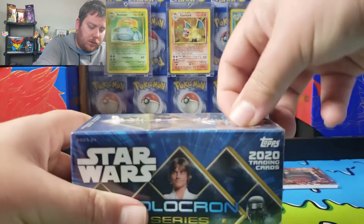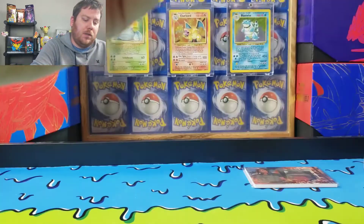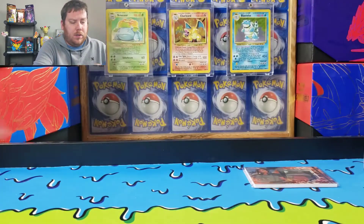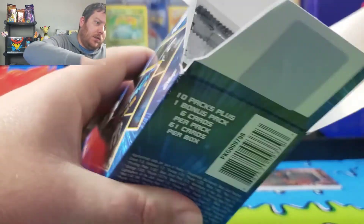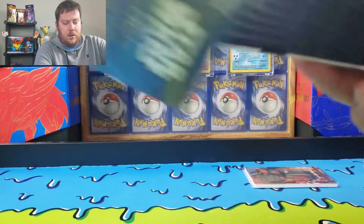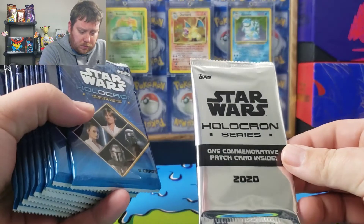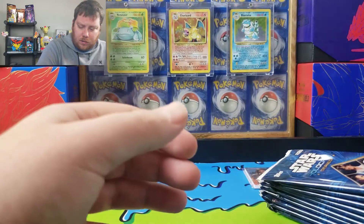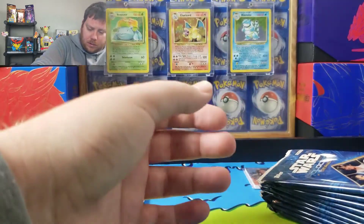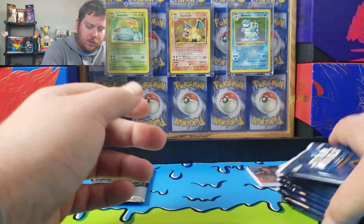Let's get into some Holocron. I actually haven't seen anybody open this retail version — I keep seeing the hobby boxes open. In their packs, it's two — you either get two green parallels, or a foil and a green. There's an extra pack, and you get one commemorative patch card. It's kind of like the medallion card in the Mandalorian set.